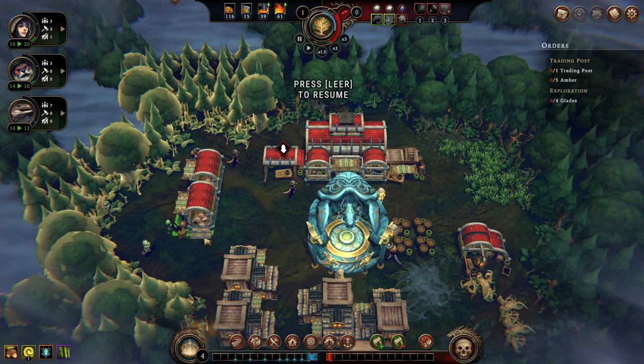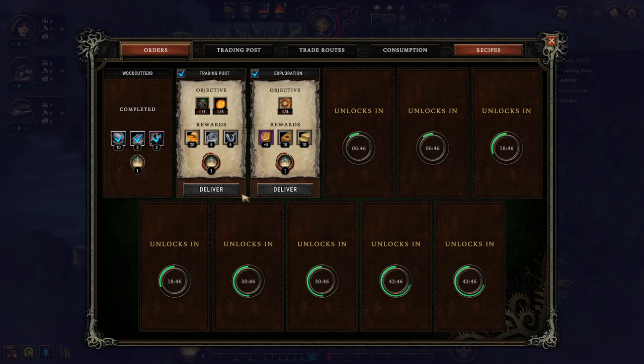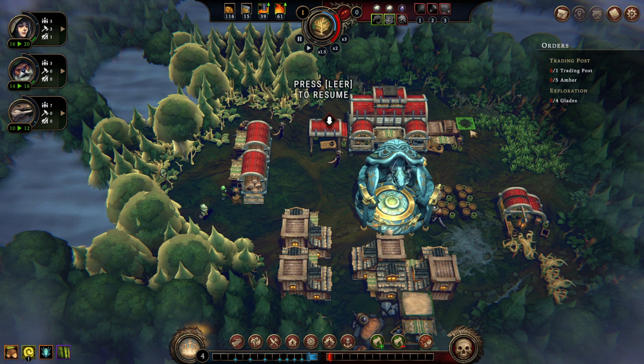Our next goals are quite simple. We need to expand in a way that we're able to generate enough reputation points to win the game. We can generate reputation points by fulfilling the queen's orders, which we can find in this menu here. We already did one of these. The other two are building some trading posts and delivering some amber — that's money — and opening up some glades. Glade opening and card drafting are what we'll explore in this episode.